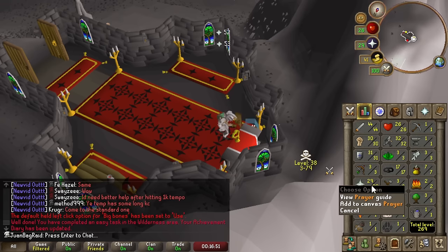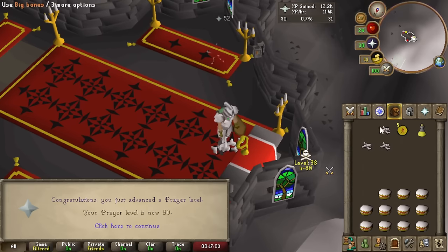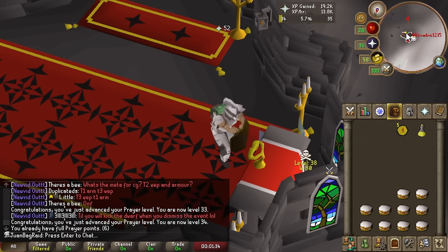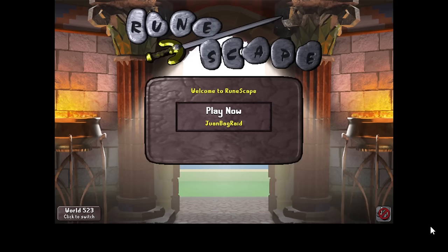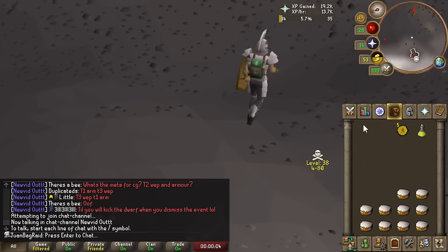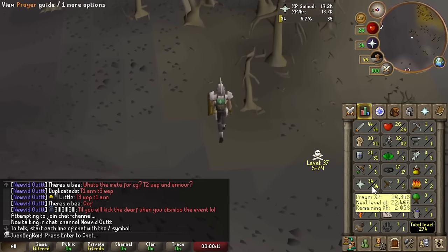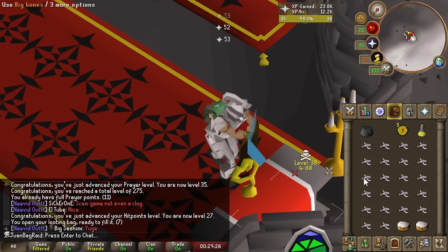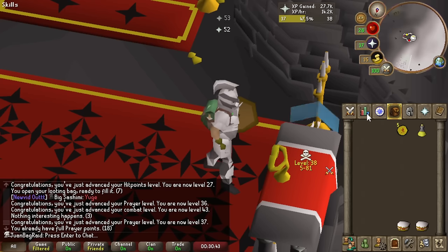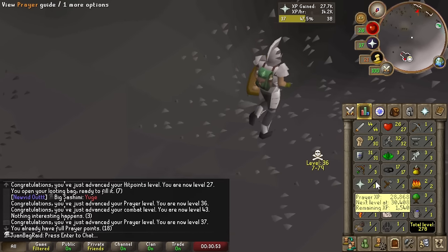Look at that prayer XP! We're sending it. We survived another trip and we're now at 20k XP - I just need literally two more trips because I'm getting around a little bit over 5k XP per trip. The PKer logged off - he smelled that I'm an Ultimate Iron Man and couldn't handle the stench. We did it! We're a little off but it's okay because Priest in Peril gives me 1.4k prayer XP so I'll be fine.